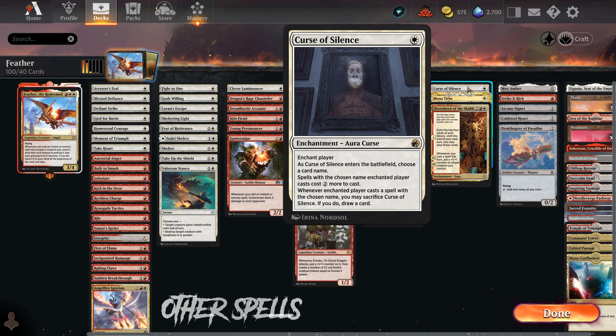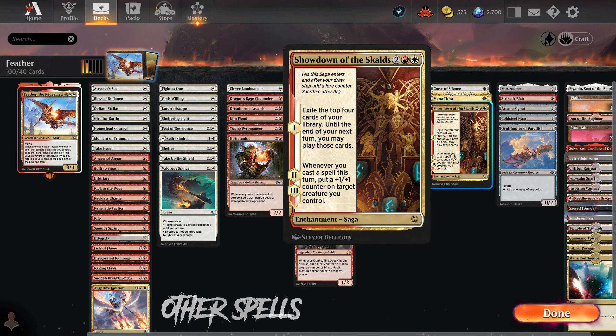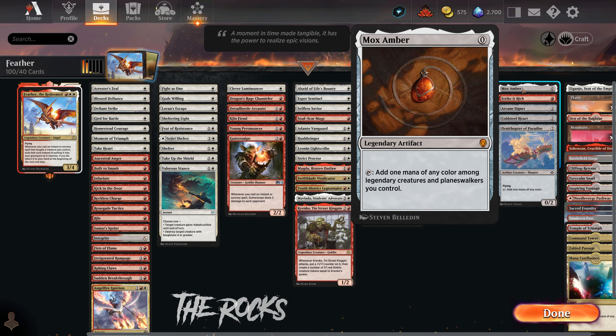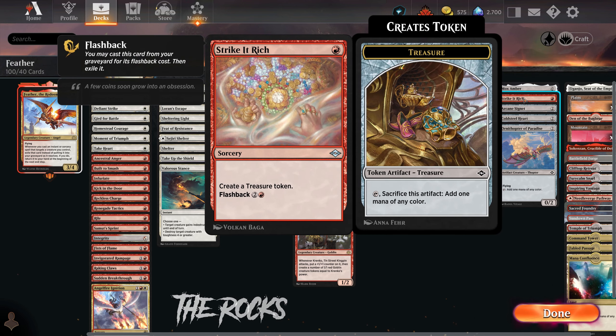Section 6: Other spells. Curse of Silence to delay an opposing commander, Manathite to catch our opponents off guard, and Showdown of the Skulls — probably the most powerful card in the deck. If we play this in the mid-game, we are very favored to win. Section 7: The rocks. A bunch of mana rocks; Mox Amber on turn 3 alongside Feather and a 1-mana protection spell might be our best opener. Strike it Rich can get the job done as well. Now let's go to the games.